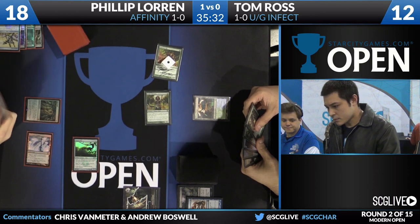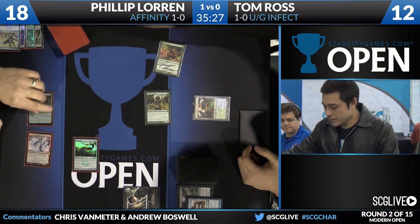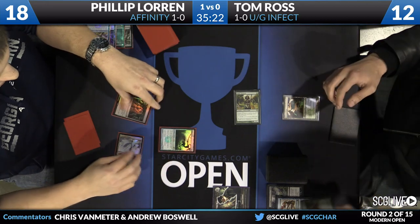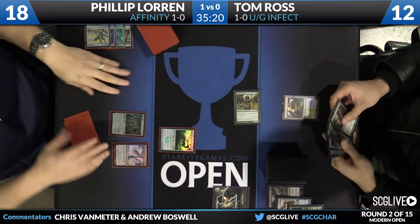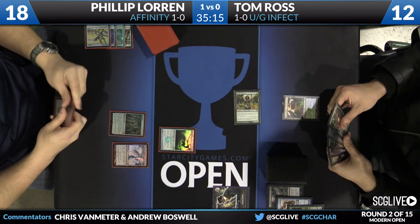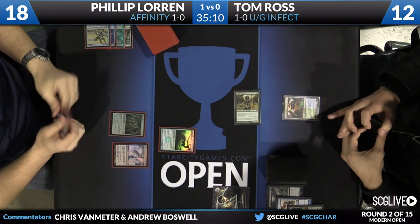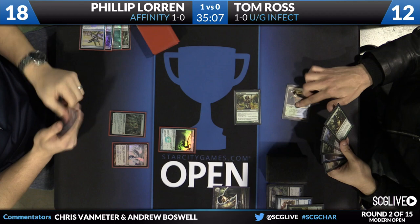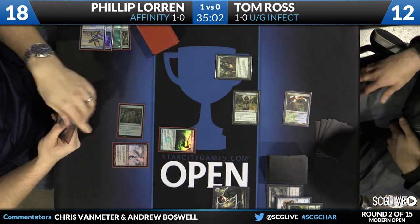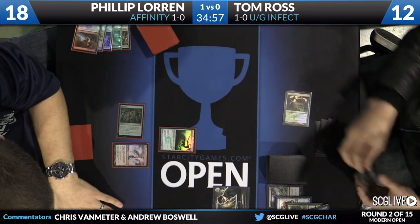It looks like Tom is going to lose his creature — he doesn't have another land, so he is definitely in a tough spot. Neither of them are having explosive enough starts to actually kill each other, and so unlike last game where we saw a race, this game — with both players having sideboard cards — they're able to take away the cards that are worse in the matchup and bring in better disruption. We can see that Tom is really going into a game plan focused on disruption. And so is Philip. Both players are disrupting each other.